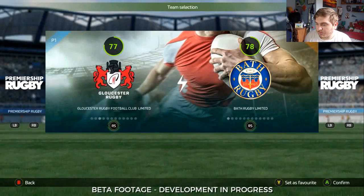This is the menu system where you're selecting your team. It's laid out quite well — you get the ruck player in the background, the different logos, and you can change the competitions by pressing LB or RB. It also shows the ratings of the teams. I thought it was laid out simply but also looks quite good.